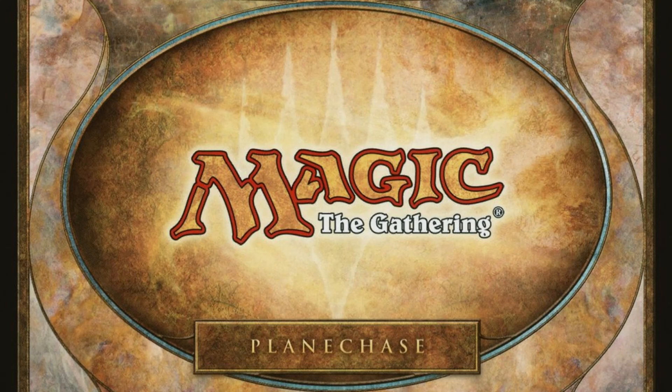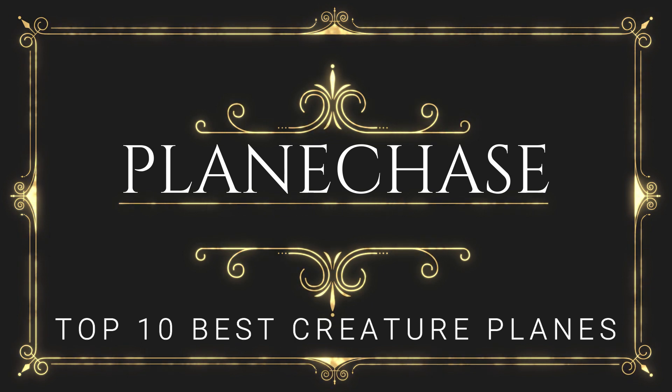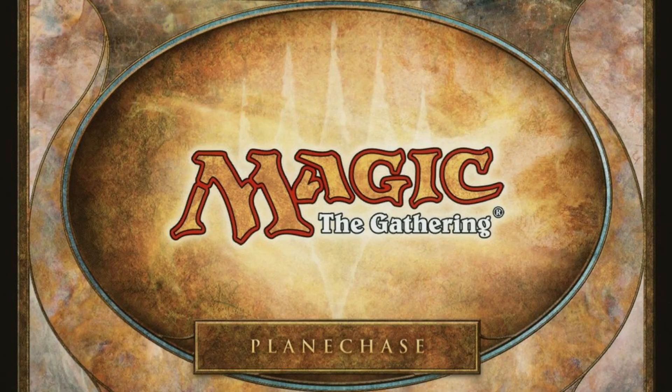This is MTG Burgeoning, and in this video we are going to showcase the 10 best Planechase planes for creature-centric decks. Planechase debuted in 2009 as a Magic the Gathering game variant. A second Planechase set was released in 2012, and a subsequent Planechase anthology was released in 2016, which offered various reprints of the planes and phenomenons from the two previous Planechase products. More than a decade passed without any new additions to the Planechase format, until the Commander 2023 March of the Machine pre-constructed EDH decks were released, producing a total of 20 new Planechase planes. At the time of this video's upload, there are a total of 103 different planes in Planechase. But not all planes are created equal — here are the 10 best planes for creature-centric decks, and why.